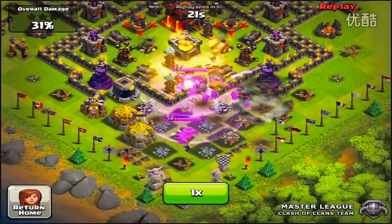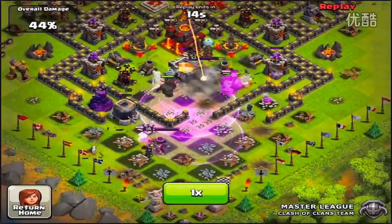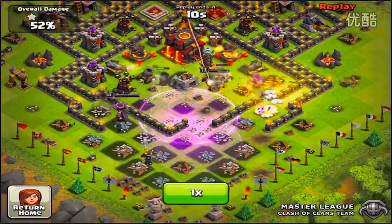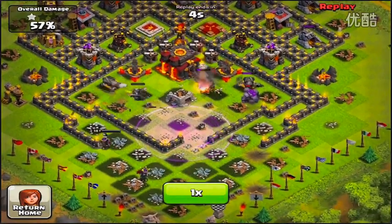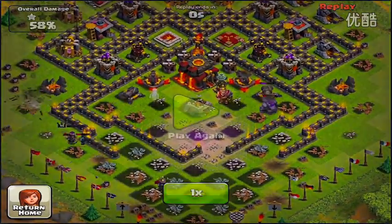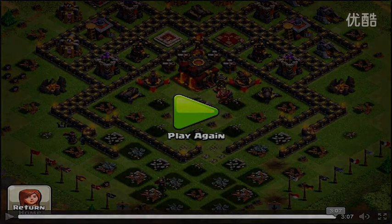All the weapons are locked on, smashing everything in their path. They're trying to get to that town hall before time's up. We got jump spells, we got P.E.K.K.As, we got wizards — 14 seconds! Everybody's going at it full force, almost 10 seconds to go, and they got that one star they were looking for! Oh my goodness, how did he pull that off?! That is amazing!